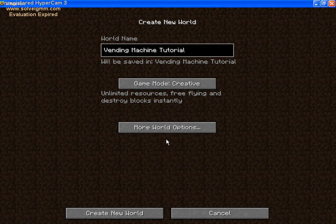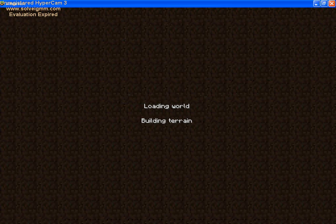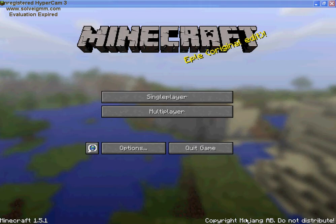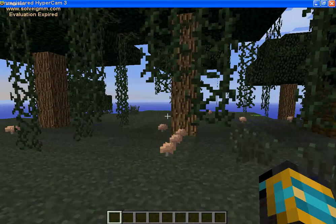Once you do that, you're going to go into options, set difficulty to peaceful, and go into video settings to adjust render distance. This is kind of hard — this is new to me because I barely play the computer version.